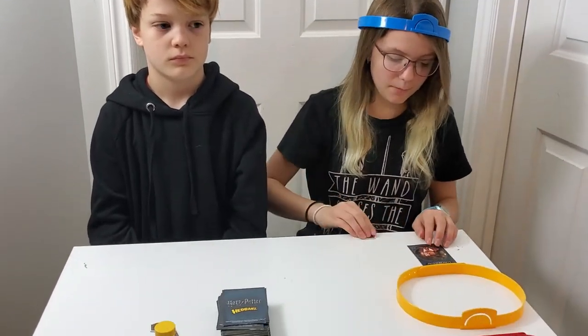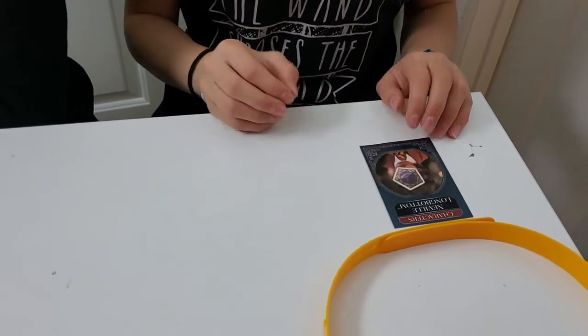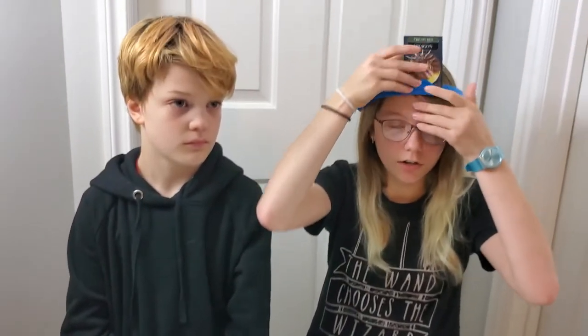If you guess it correctly, you put it down and place a chocolate frog token on top of it. If there's still time on the timer, you can put another card in and keep guessing.